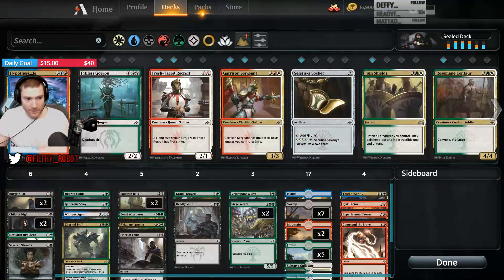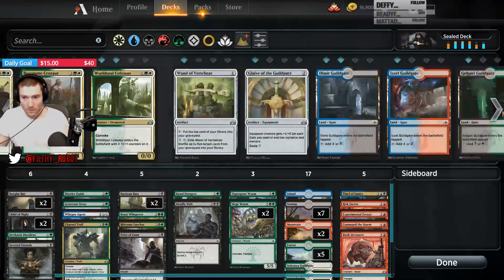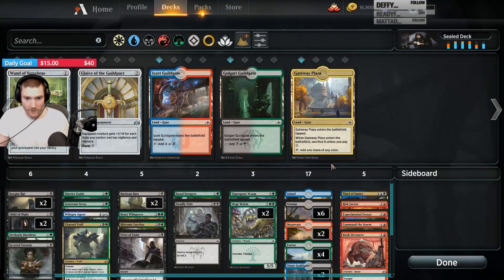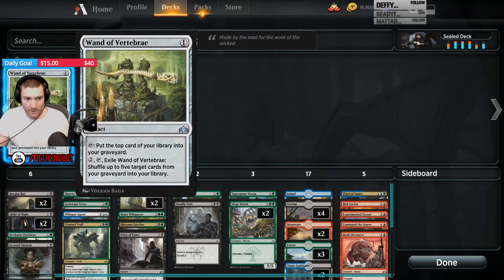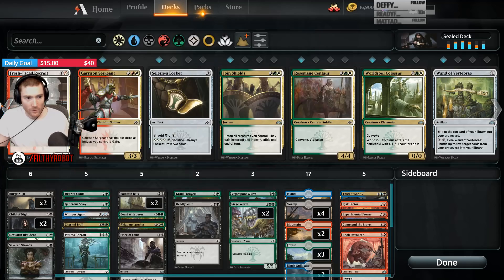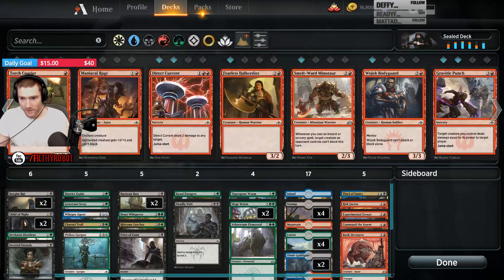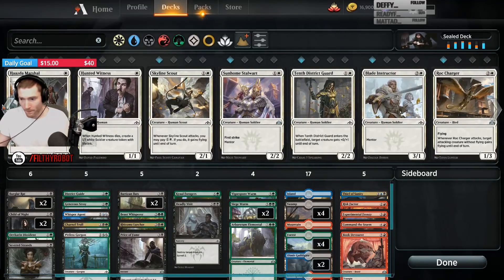We have some nice powerful cards in this too. What gates do we have to support this? Two Dimir Guild Gates, Golgari, Gateway Plaza, and Izzet Guild Gate. I don't think an Izzet Guild Gate makes the cut, but it's worth looking at. Gorgon makes the cut. Maybe the Elemental. That looks decent — let's see what our Golgari deck looks like.